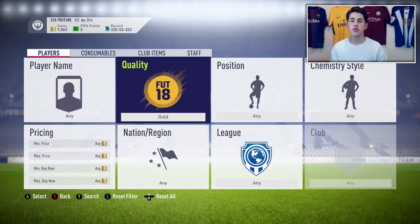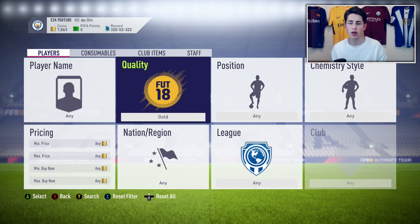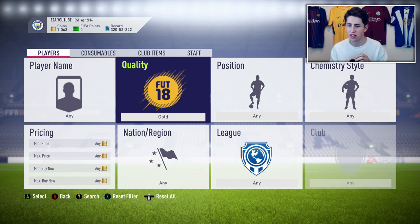We're going to be trading with high-rated but cheap gold cards. This isn't an investment video — it's an actual trading method. These cards are rising in value because of the new Futties SBCs we should see in early July. We're going to be looking at anyone from 81 up to like 86 or 87. These cards are really cheap because of the World Cup game mode and because it's summer.